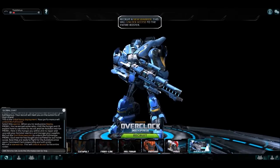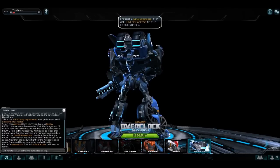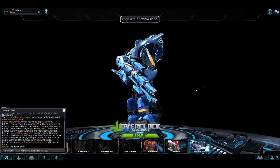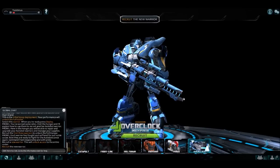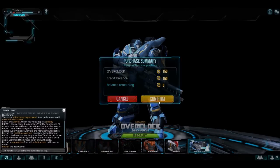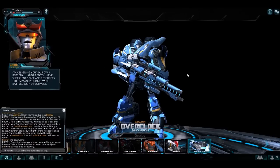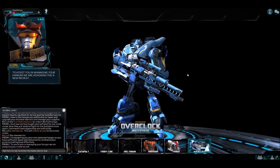You also have a scout named Overclock, who has more range-type weapons — you want to stand back from battle with him because he can be killed pretty easily. They give you some credits to start off and show you how to buy a character, so you have sufficient space and resources to manage your battle group.